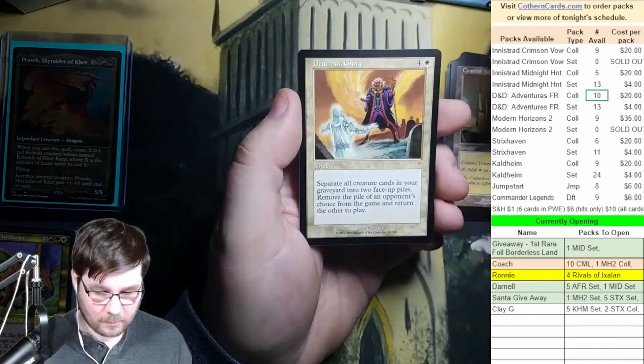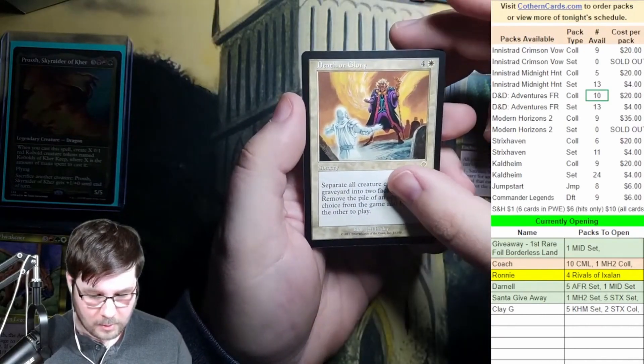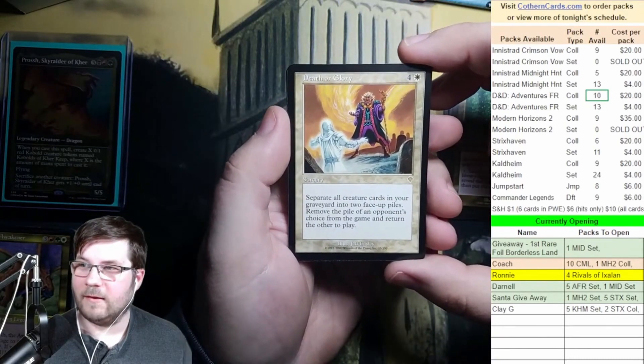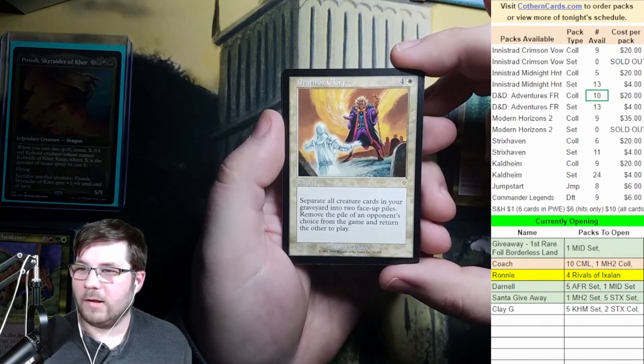I think we have a foil, guys. Maybe not. Death or Glory — rare. Oh, we have a foil, I think. No, it's a land — I think it's a basic land. Four and white: separate all creature cards in your graveyard into two face-up piles. Remove the pile of an opponent's choice from the game and return the other to play.